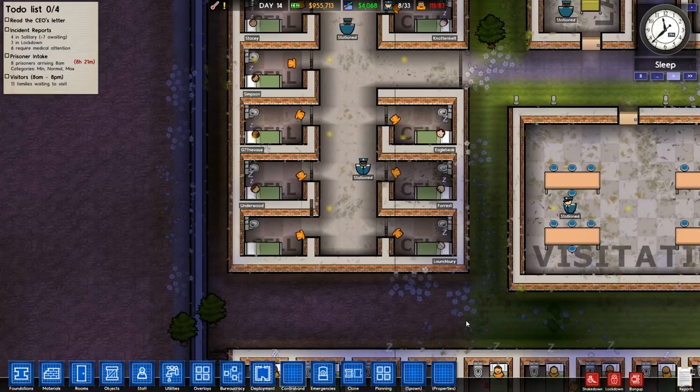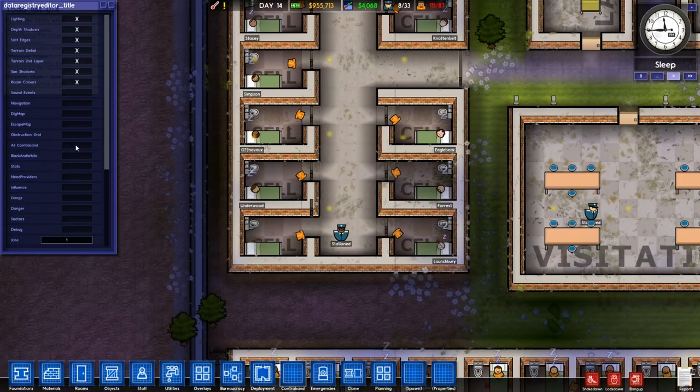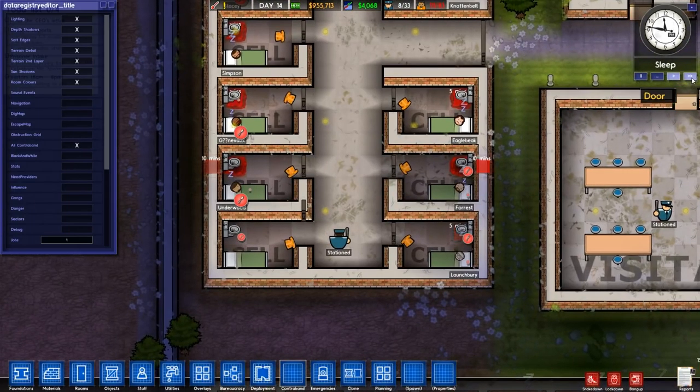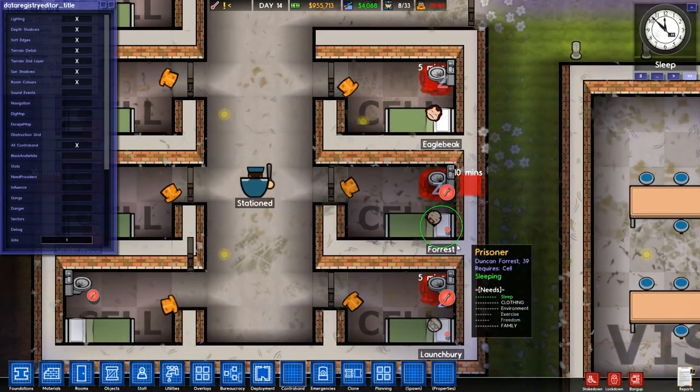I'm going to cheat and reveal what they're actually doing. I'm going to click on this button here — nope, that's the wrong button. I'm going to click on this button here. There we go. So you can see this dude here, for example — Duncan Forrester. He's under the wall already. He's out. There he is. He's already made it out.